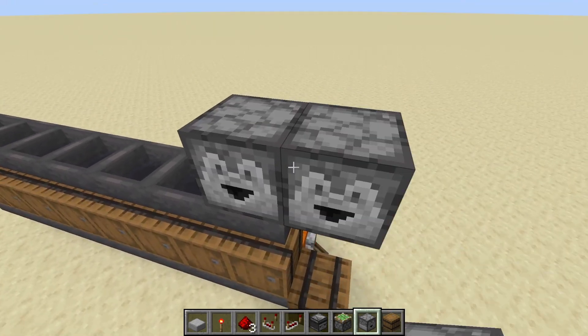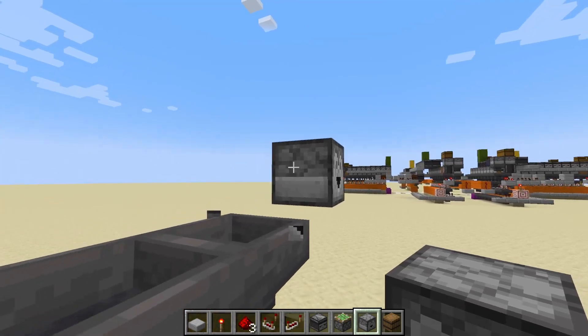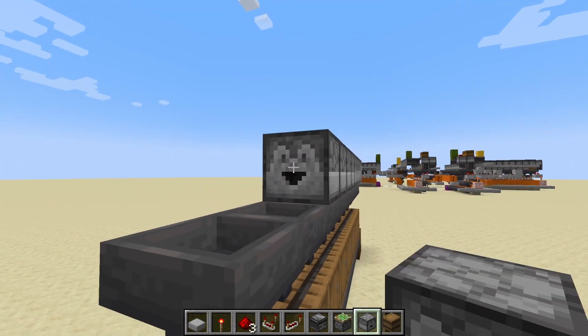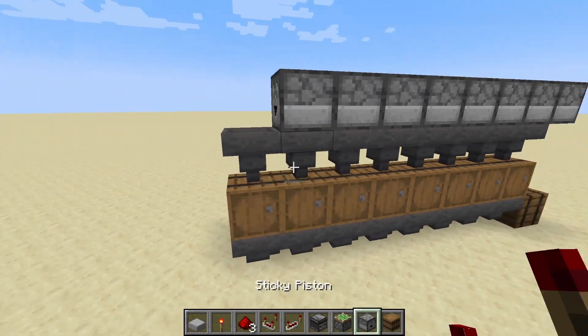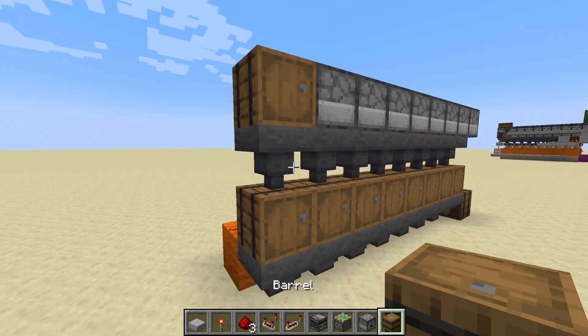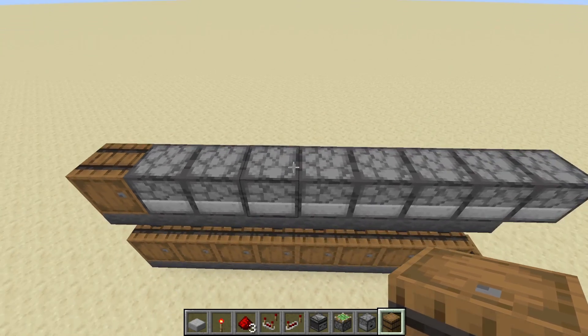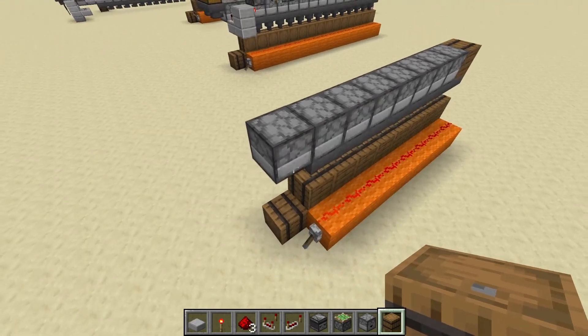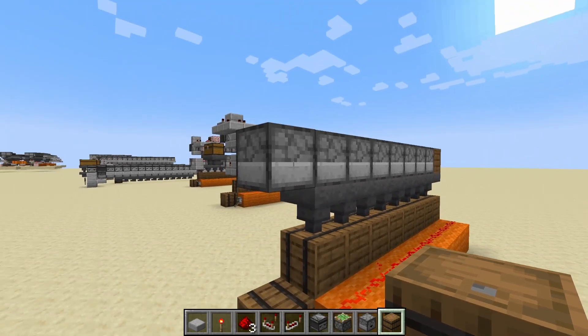So how do we distribute items into these hoppers? We'll start with the dropper line. I'm going to bring some blocks over this way — one, two, three, four, five, six, seven, eight — and that was just to place the items, with a little barrel at the end. These are our droppers that will distribute the items. Now we need to power these droppers. We can either power into a solid block on the side or an empty block above it.